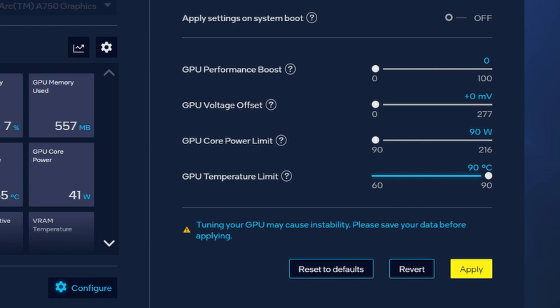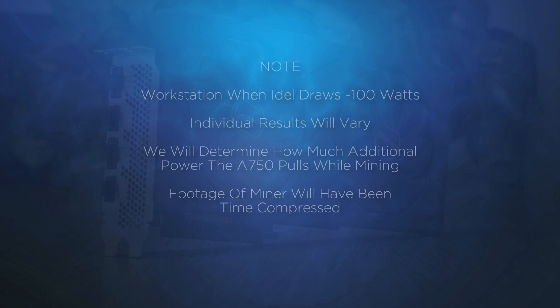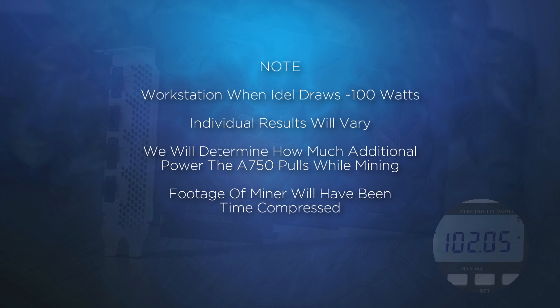Until there is more development, no matter the algorithm, we know that the card is not going to win any merits for efficiency. Before we get started, I'll share the power consumption to the workstation while it sits idle — it's pulling just over 100 watts.